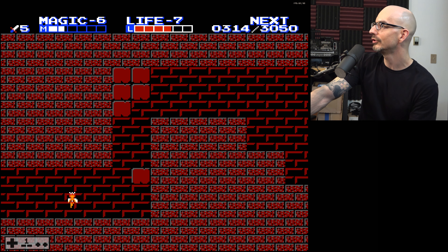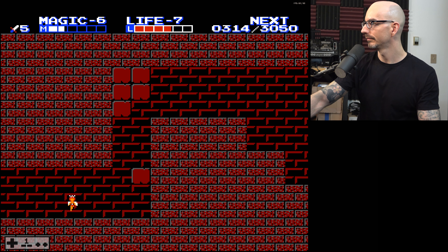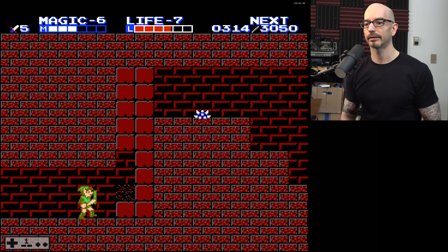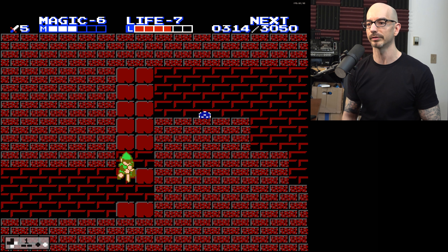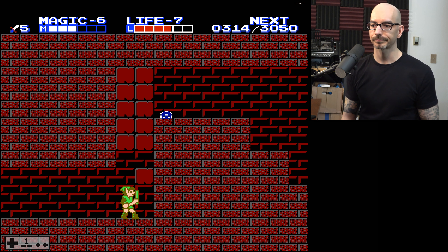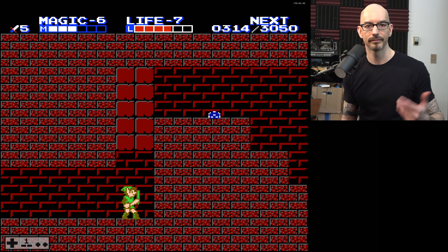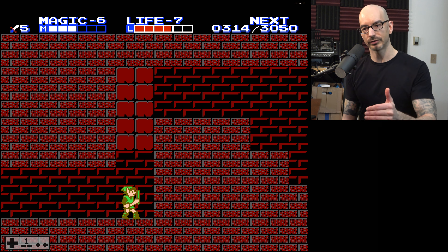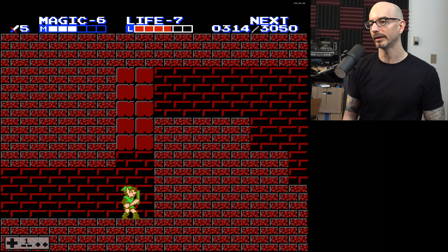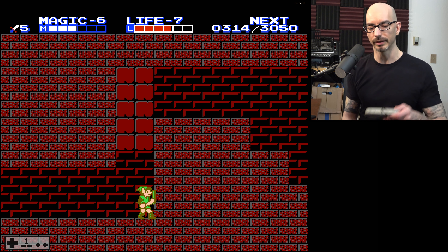The other thing I didn't show: I did put a note in the tutorial that says if you don't break the upper number two block - right above the block where we just clipped through - before you try the clipping process, if we perform this skip we're stuck. You can downstab your way out of this, but that's a waste of jump. So as long as you eliminate this block that I'm banging my head into right now before you try the clipping process, that's never going to be an issue.